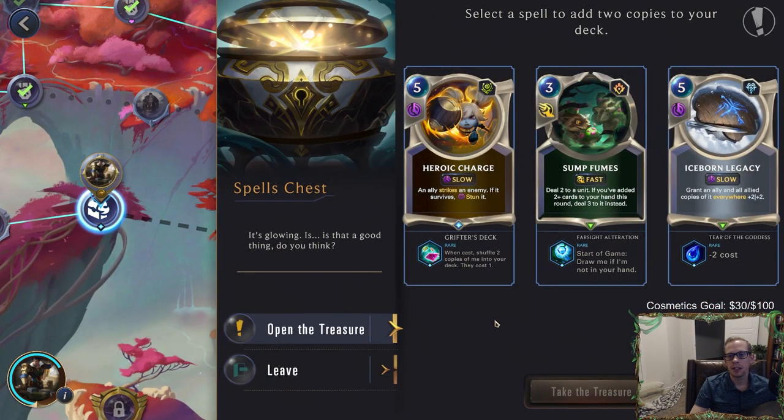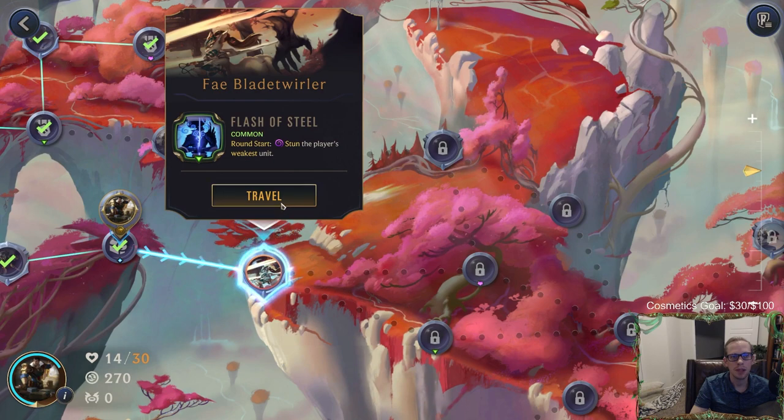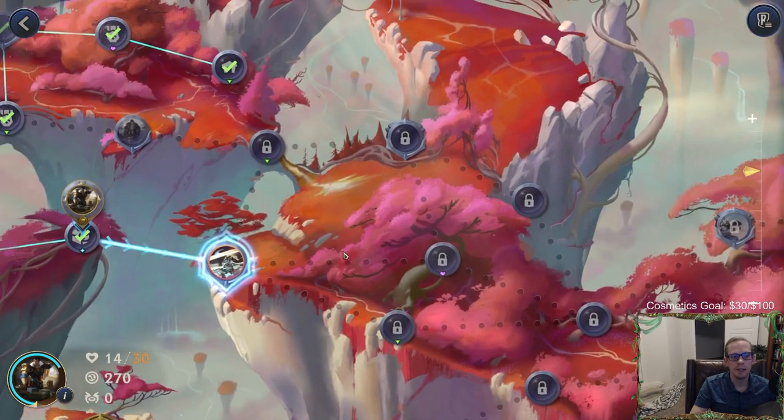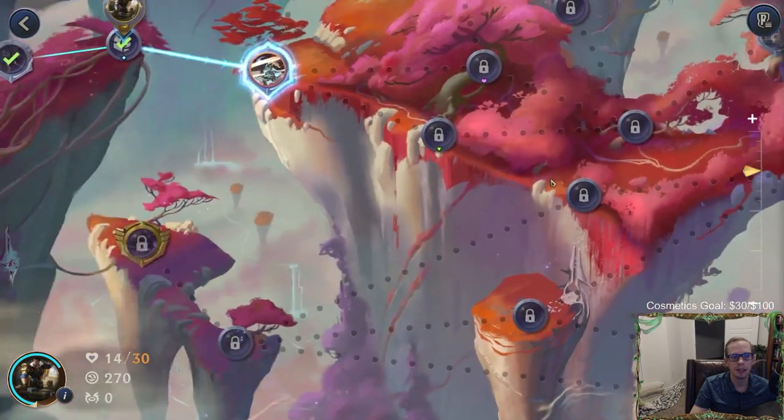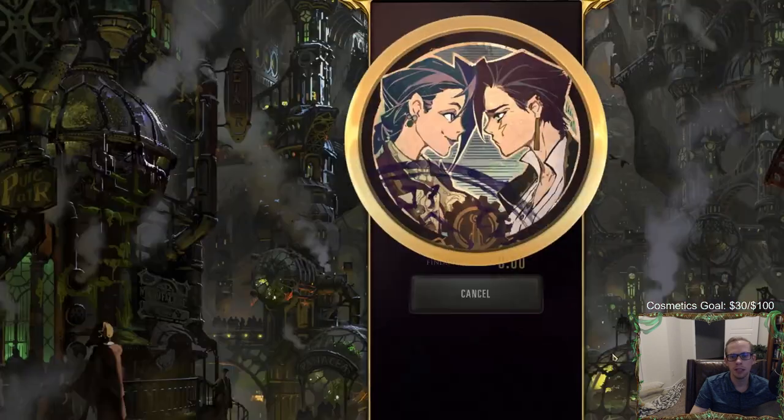Let's get a spells chest. There was not a power after that boss fight. Hero's Charge — win cost, triple two copies in the deck, no. Sump Fumes just starts in our hand — that's not too bad. Iceborne Legacy with minus two cost. I guess Sump Fumes is probably the best one. Take it — start the game with Sump Fumes in hand, that's probably pretty good.